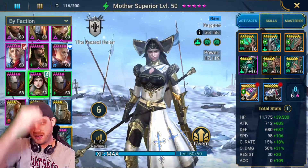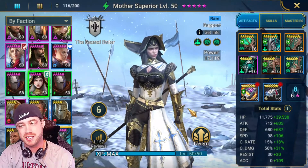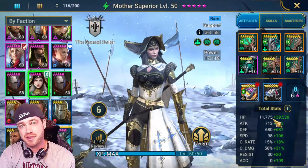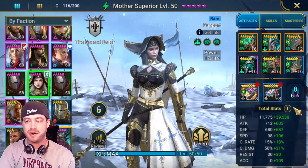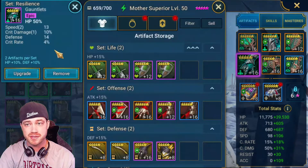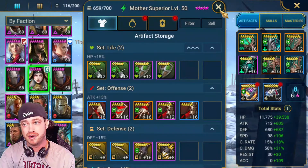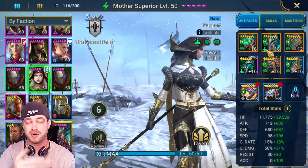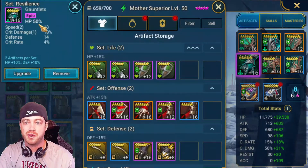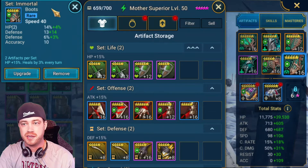She is what we replaced our legendary champion with — a level 50 rare support champion. For her gear, you're literally only focused on getting as much HP and speed as possible. She doesn't need accuracy, she doesn't need crit — only HP and speed. Her HP starts at 11,000, so it's a bit hard to multiply that up, but we have HP gloves. I took these off another champion, transferred them, and will transfer them back after.